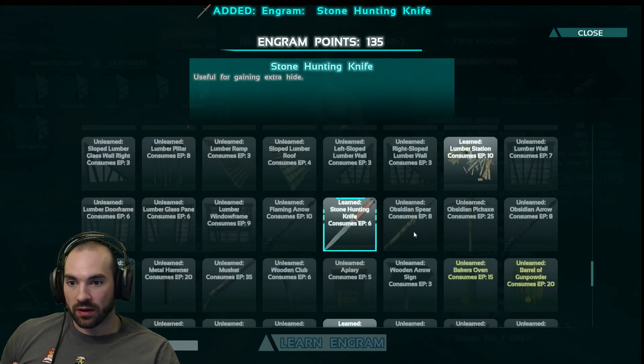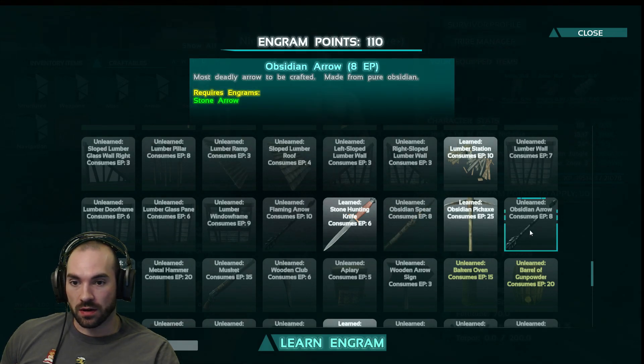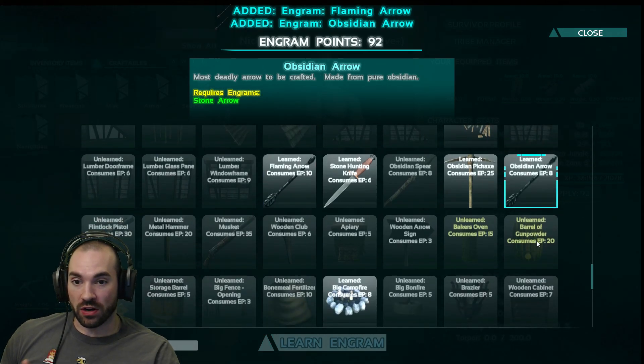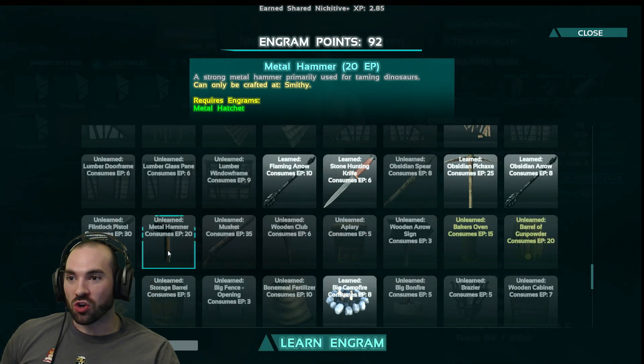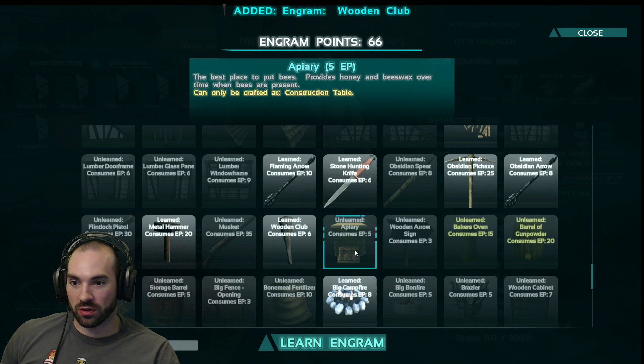Hunting knife. Obsidian spear, obsidian pickaxe, we're gonna learn this. Obsidian arrow. I'm gonna take the pteranodon and get hide. That's a very good idea actually. Barrel of gunpowder — I need to learn a storage barrel for that. Metal hammer: a strong metal hammer primarily used for taming dinosaurs. Is this club 2.0? Wooden club: a strong wooden club for taming low-level dinosaurs and collecting resources. We'll learn both of those.